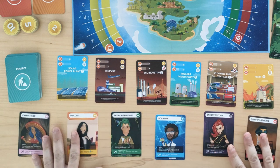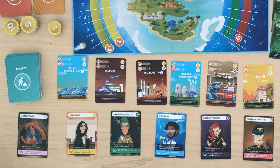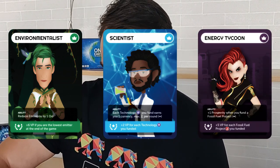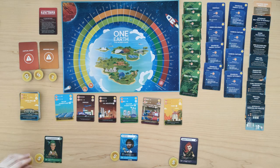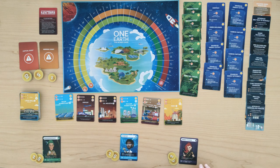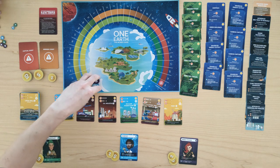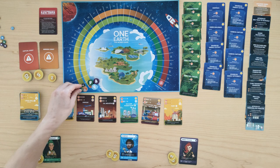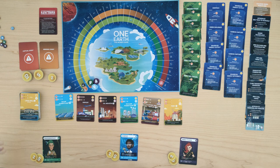First, you're gonna choose to play as one of these leaders. We're gonna set up for a three player game with the environmentalist, the scientist, and the energy tycoon. Each of these players is gonna receive seven currency, and we will determine the starting player at random — let's say the environmentalist first. So we're playing with green, blue, and purple, and we'll take the corresponding markers. The version coming out on Kickstarter, the emissions markers are actually gonna be large wooden discs. We have a global emissions marker here, which tracks the cumulative emissions of all the players combined.